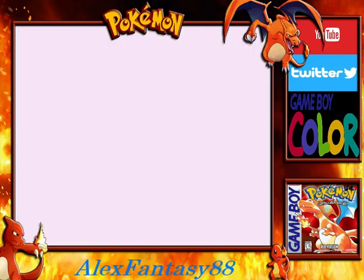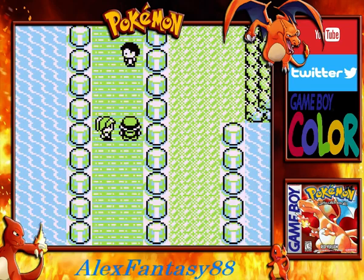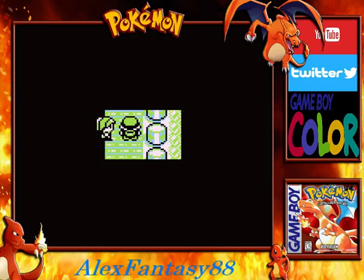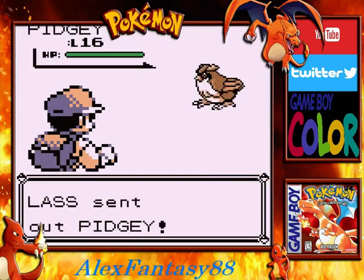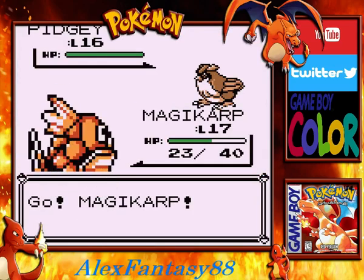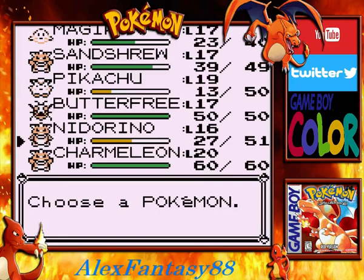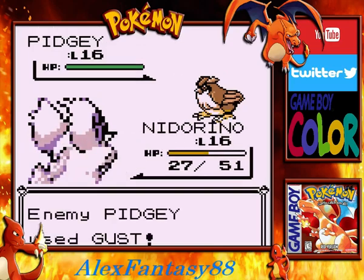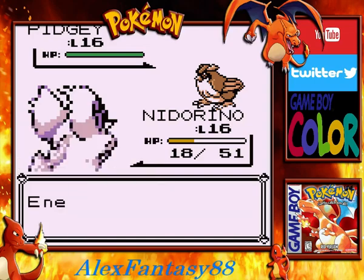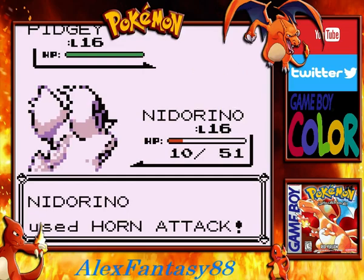Alright, trainer number four is up. This trainer sends out a Pidgey. We'll switch to Nidorino — we're going to have to try to level it up. I'd recommend being around level 21 when you go up against the gym leader, which will be coming up probably in a couple of videos. We do have one special video to do after we leave Bill's house, and we also have a few more Pokemon to capture. We got a Nidoran coming — we'll take out Magikarp to get some experience.